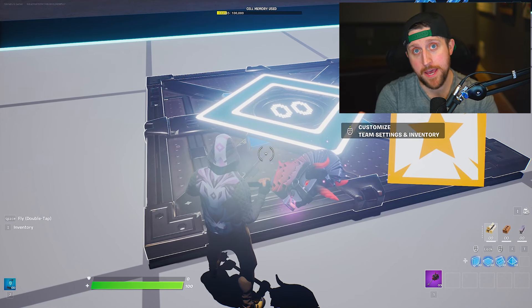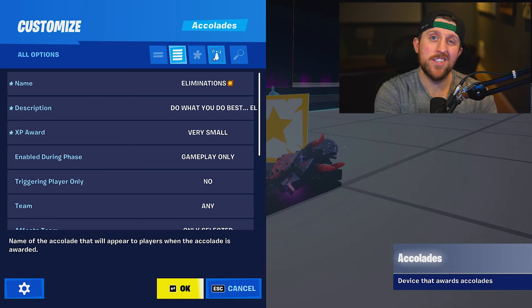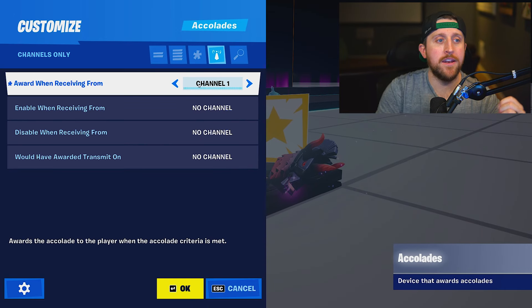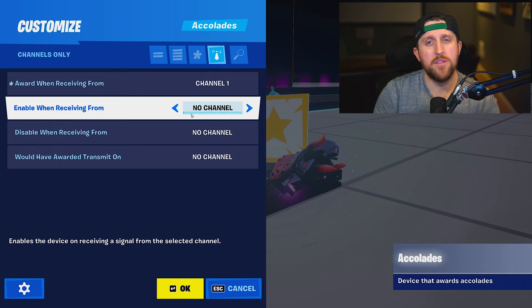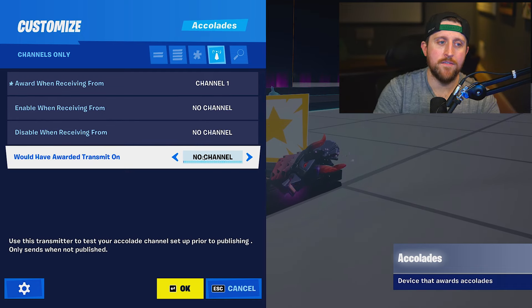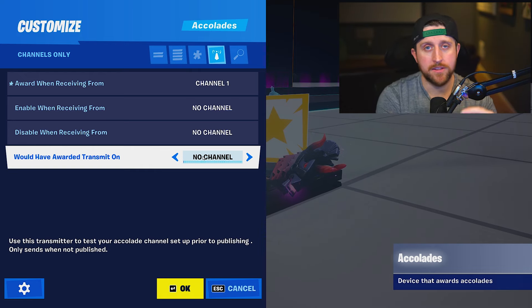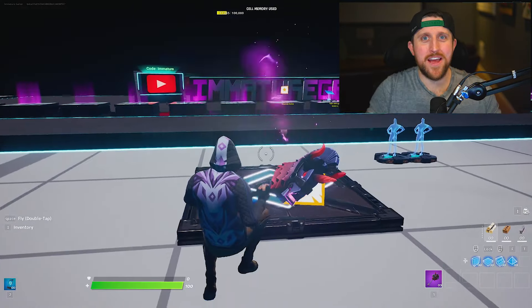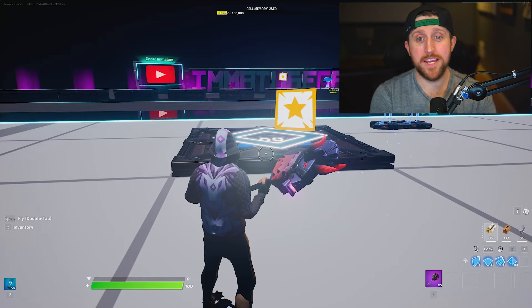Lastly, we need to attach this to a device. Since we're doing elimination, we're going to attach this to the team settings and inventory spawn pad, which we set to channel one. Go back to your Accolade device and interact with it. Under the channels tab, set 'award when receiving from' to the channel you have free — we're using channel one. The remaining channels options for enable and disable are self-explanatory. There's also 'when awarded transmit on,' which is just for testing — you can hook this up to a HUD to see if it's working.